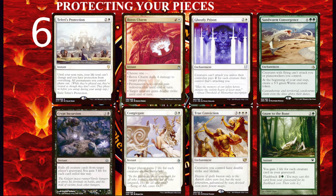Spells like Teferi's Protection, Sandworm Convergence, Ghostly Prison, Propaganda, and Fog Effects are great examples of preventing damage. As far as gaining life goes, I go to Crypt Incursion, Whip of Erebos, True Conviction, Congregate, Courser of Kruphix, and Nod of the Bone. Red and blue don't have many ways of gaining life, but they do have ways of preventing combat damage such as Disrupt Decorum and Downsize. In any commander deck where I play a hated commander, I almost always include Glacial Chasm and a ton of shields.